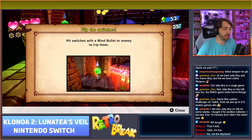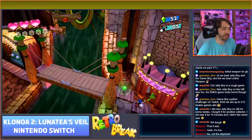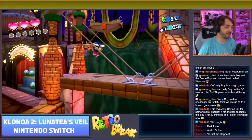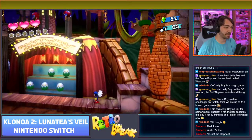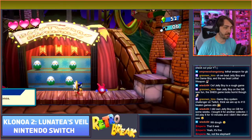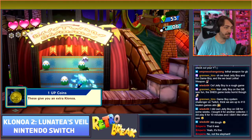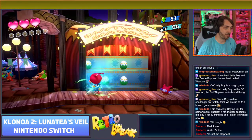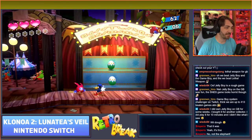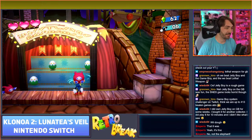Hit the switches with a wind bullet or an enemy to trip them. So far everything is exactly the same as the first game - there haven't really been any new additions to the gameplay yet, just different level environments. Which is fine, there was nothing wrong with the original gameplay so there was no reason to change it. The Switch doesn't seem to like having that many eggs on screen at once because the frame rate is taking a nosedive.